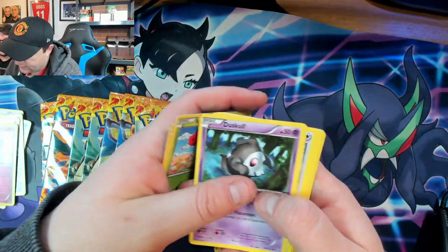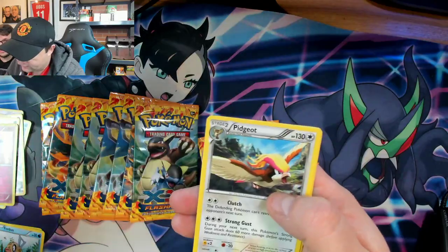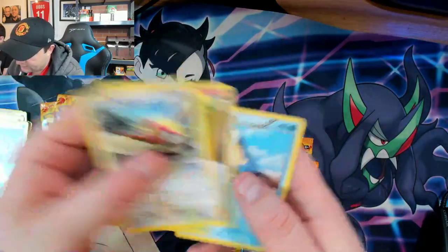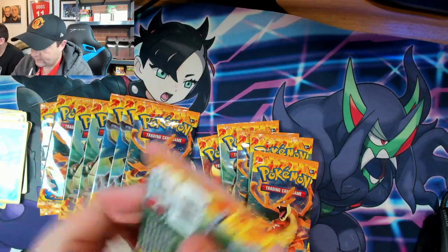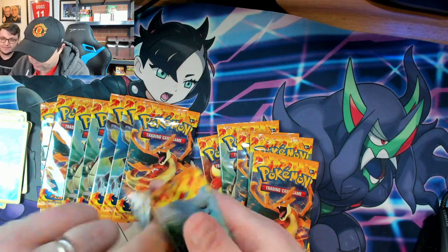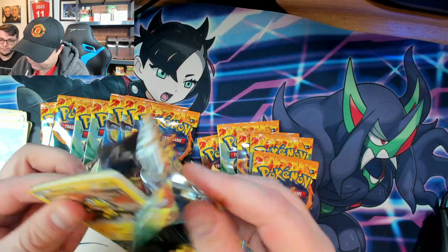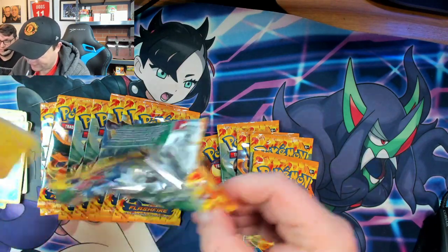Roselia, a Duskull, Concentrate, a Feebas, reverse Shelgon, a non-hollow Pidgeot, Roserade, and a Skiddo. We started slow, let's end strong.